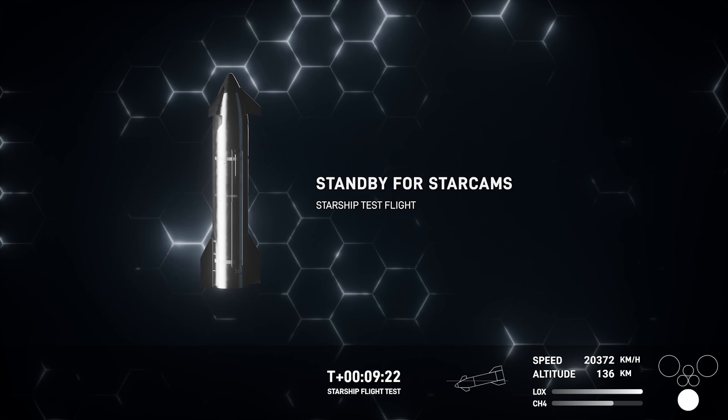We had a successful liftoff of the eighth test flight of Starship followed by a successful stage separation. The booster — you can see it just behind us — had a successful catch back at the tower. Unfortunately, it seems as though we lost attitude control of the ship. We are standing by, listening in with the teams to understand what information we can provide. At this point, we've essentially lost contact with the ship — we're no longer receiving telemetry.